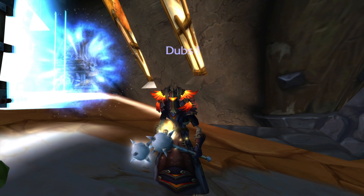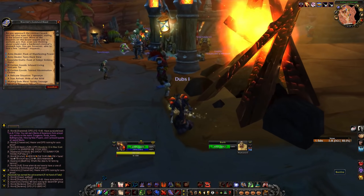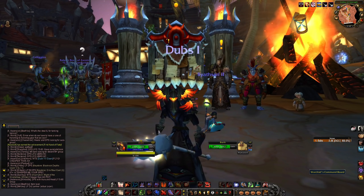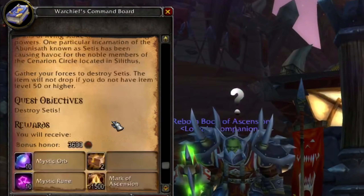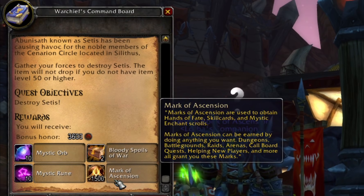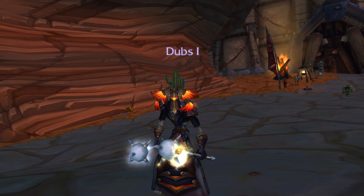Another thing you can do are city siege dailies — one of the few things in Ascension that is gatekept by your faction, since you won't have the same city siege daily as somebody on the opposing faction. For example, you may be given a daily to kill High Tinker Mecha-Tork while your alliance partner has to kill Sylvanas. Other dailies include the high-risk versions of world bosses — Azuregos or Cetus. You get massive rewards: bloody spoils of war giving PvP gear, honor, orbs, runes, and a bunch of Marks of Ascension to hone your build. You'll need a raid for this, and you can often find people recruiting in world chat — people try to get them done as soon as they spawn.